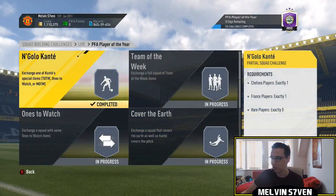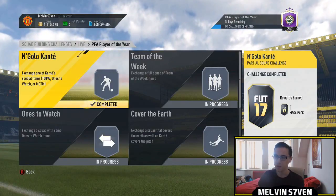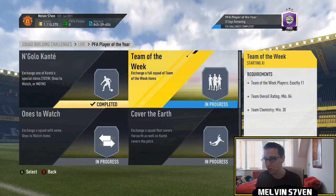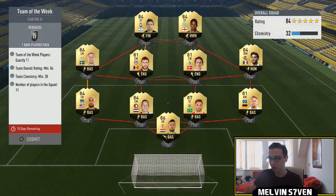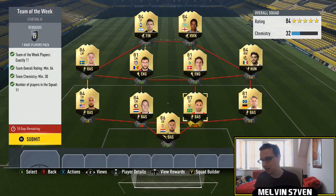I also did the Kante one — I traded in Wonder Watch Kante for the N'Golo Kante SBC where you need a special version of him. I think it was 240k. I've done half of these already. I've cleared out my club doing the Team of the Week packs — I did 30 and only got three walkouts, they were all Schmeichel. I've put an updated version of that on Twitter. The legend at the end of this video kind of makes up for that.